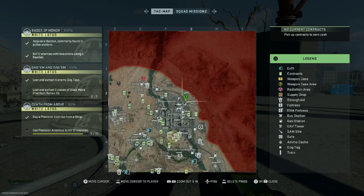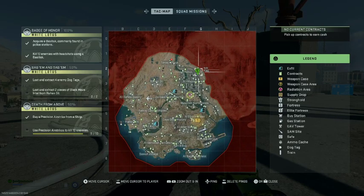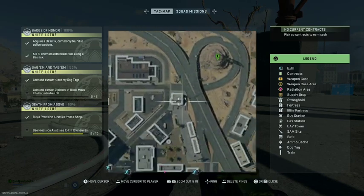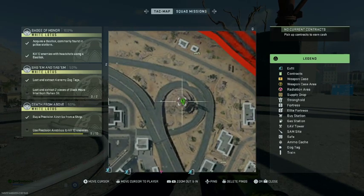We're going to go ahead and show you all the way up here north of El Masro City in G2. We're going to zoom in here and you'll see there's a looping highway, and this is a dead drop right here in the center.